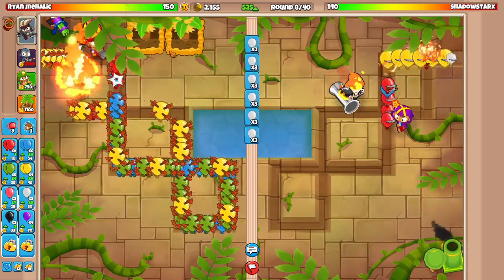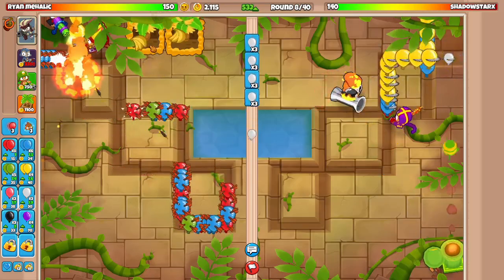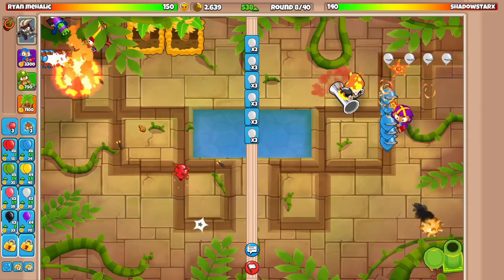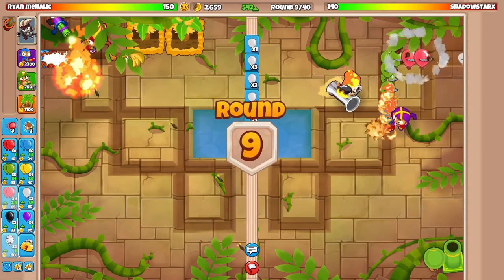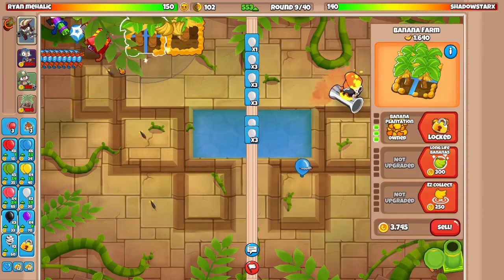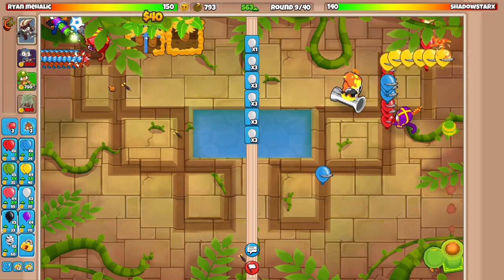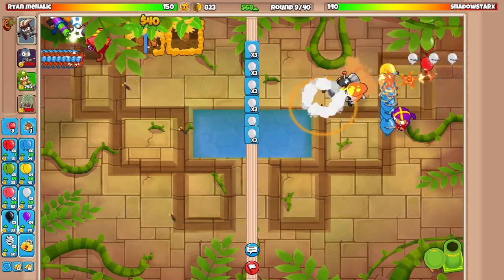Place the firebomb down — perfect. No leaks — love to see that. So they have mortar — that makes sense why they'd bring Striker Jones then. Get the plantation going. We're still running our anti-stall, which is phenomenal.